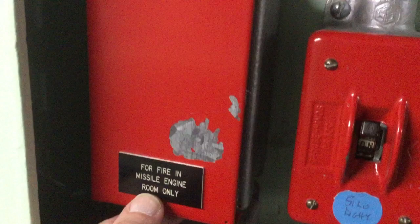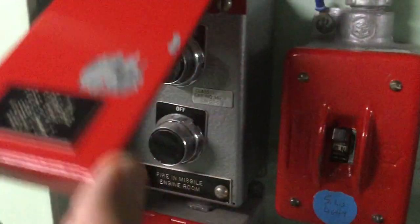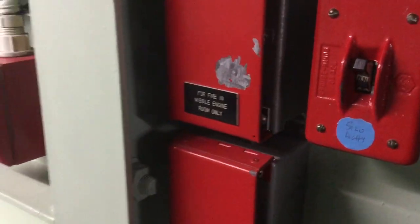This one actually says 'missile room,' but it really isn't a missile room. What they mean is right down on level 7 by the engine. And this one is just the launch duct in general. So if you punch one of these, you'll turn on the fire sprays in the launch duct.